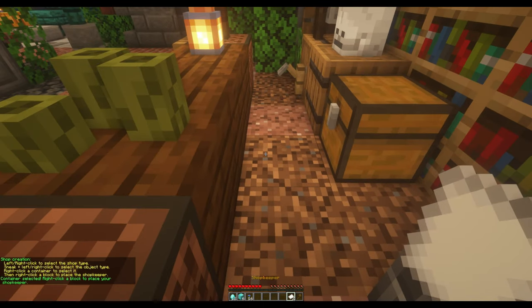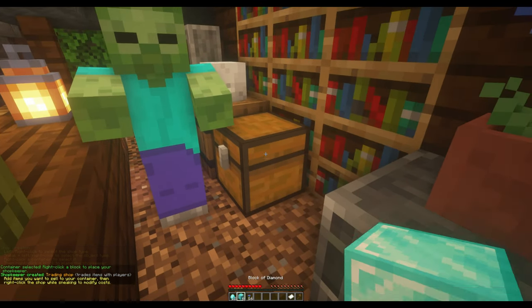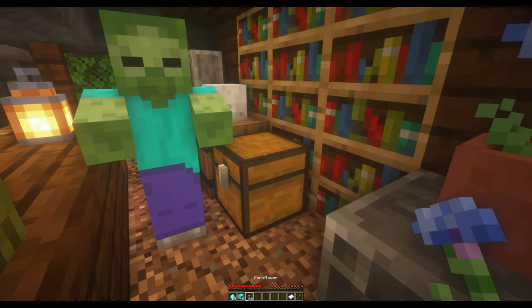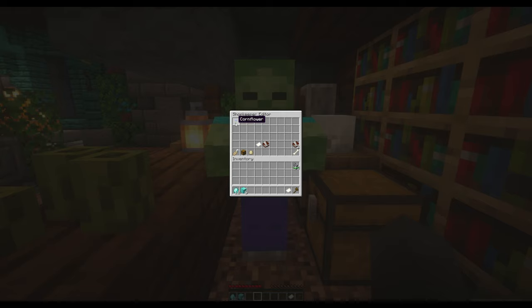Now it's time to trade something. You will need the item you would like to trade to others and at least one of the items you want in return. Usually players default to diamonds as currency, but it can be any item you want. Place the items you are selling in the chest, then shift-right-click on the shopkeeper. You should see an item inside the shopkeeper's inventory at the top for each unique item you placed in the chest. Hover over one of these unique items and left-click it to increase the number you will sell, and right-click it to decrease the number. To set a price, have at least one of the items you want in return — such as a diamond — in your inventory. Left-click the diamond and drag it to the slot two slots below the item you are selling and place it there with left-click. Left-click to increase the number of diamonds and right-click to decrease the number.